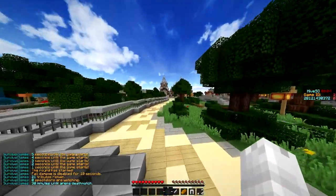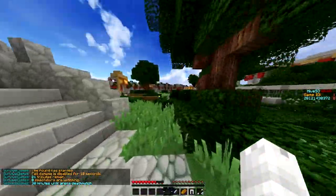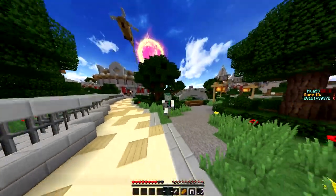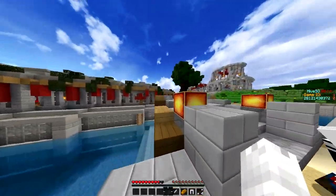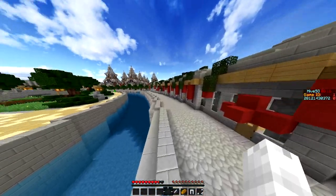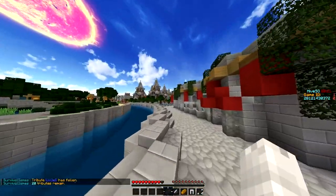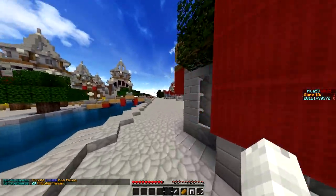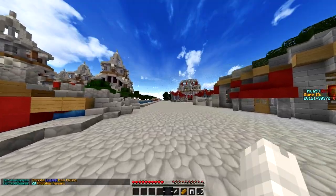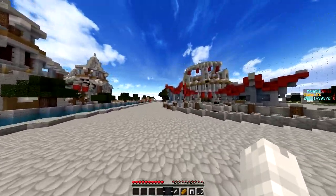We didn't get the weapon there but that guy did, so we're going to run away. He's going to target me — hopefully not — but he's going to give us a little fisticuff. He is going to target me. As I said, I do have the AT2020 and that guy's going to go for him, so we're just going to get on our merry way. Sorry if I sound a bit different, hopefully it sounds better.